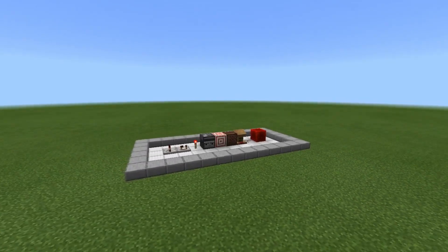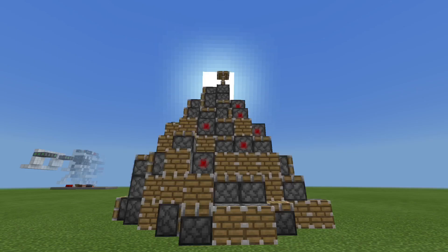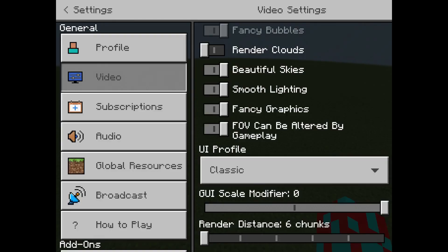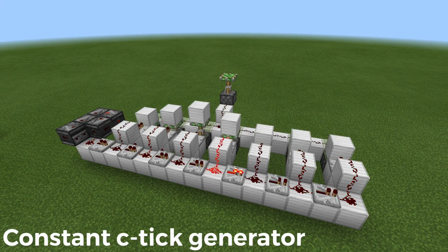More specifically, I used mainly repeaters, dust, and redstone torches in the logic, which causes a lot less lag than having a bunch of pistons, moving blocks, and droppers. Another cool feature about producers is that because they use pticks — the second half of a redstone tick — they'll work in the entire rendered area, unlike cticks which only work in the simulated area.